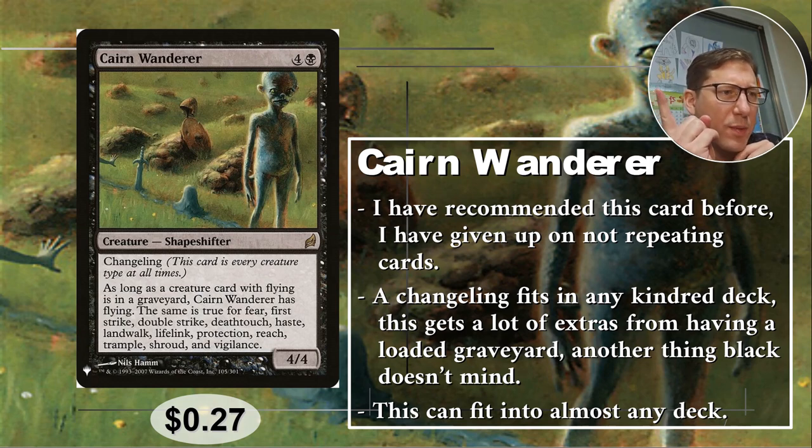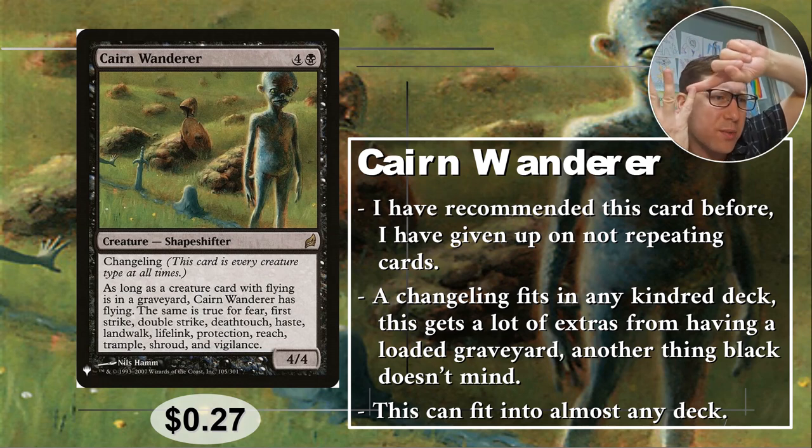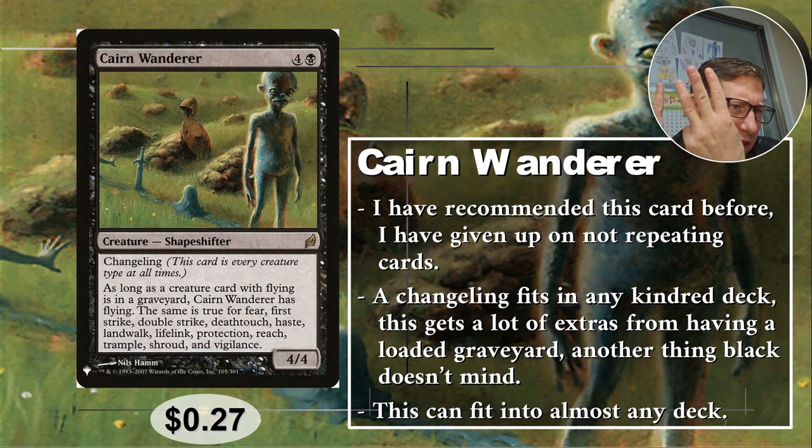As long as a creature card with flying is in your graveyard, Cairn Wanderer has flying. The same is true for fear, first strike, double strike, deathtouch, haste, islandwalk, lifelink, protection, reach, trample, shroud, and vigilance — 13 different combat abilities. Including protection and flying, which are probably the best forms of evasion. You can just give this so much so easily, and it's going to be an absolute monster. Get a few creatures with keywords into your graveyard and this guy just dominates. 27 cents.